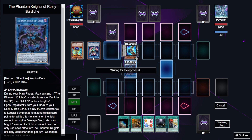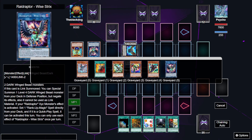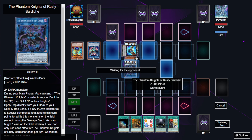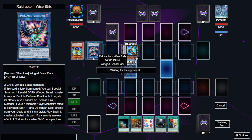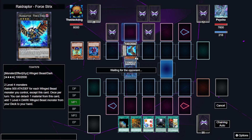He can go for Phantom Knights of Rusty Bardage and then go for something like that. Maybe go for Ancient Cloak. Rusty Bardage — the card that can Special Summon itself from the Graveyard — Torn Scales, I think. He goes for the effect of Rusty Bardage. He might go for Ragged Gloves, Torn Scales, or just Ancient Cloak if he wants to be generic. He goes for Ancient Cloak, activating it, and then sets another spell or trap.